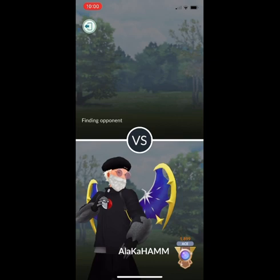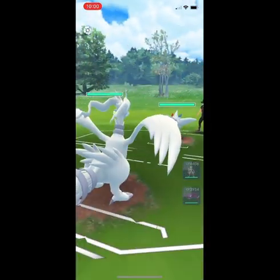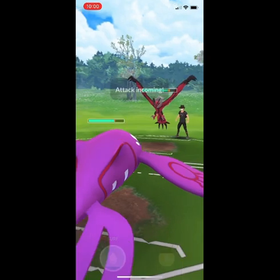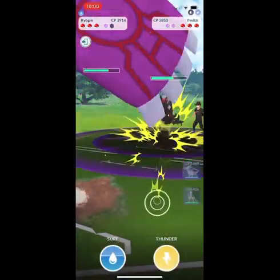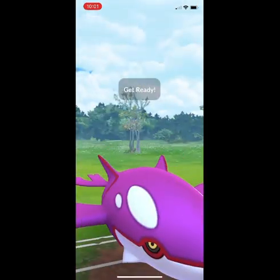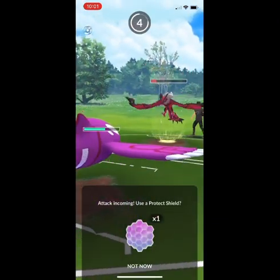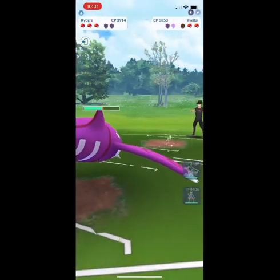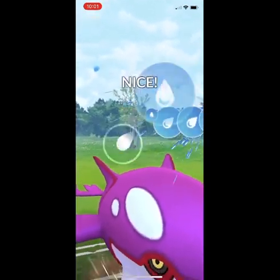Going into match number three, I've got Reshiram into a Togekiss — sort of worst-case scenario. I'm going to swap into Kyogre to see what I can bait out, and it is a Yveltal. This is actually really good, because now I keep my Mewtwo away from Yveltal. I'm going to farm all the way up to a potential Thunder and then throw the Surf. They don't respect the Thunder, so back-to-back Surfs it is. I get the shield back, and I'm ready to commit that extra shield and save some health on Kyogre. Waterfall down from here puts me in a good spot with an energy lead and helps me keep switch advantage.